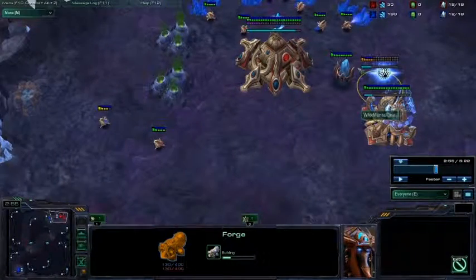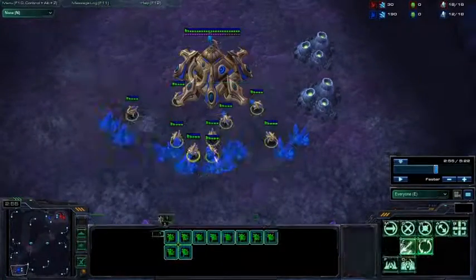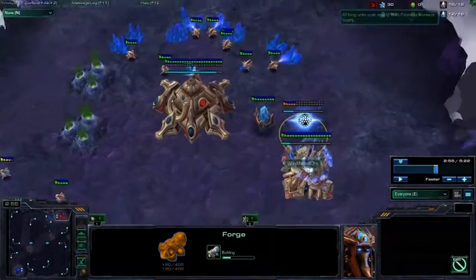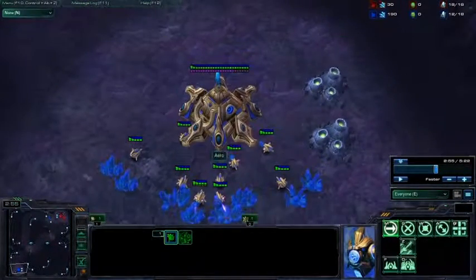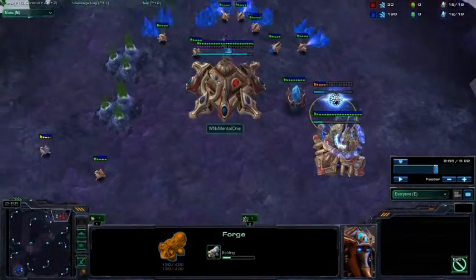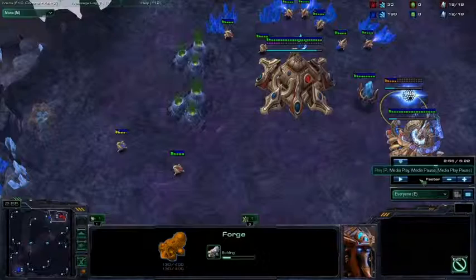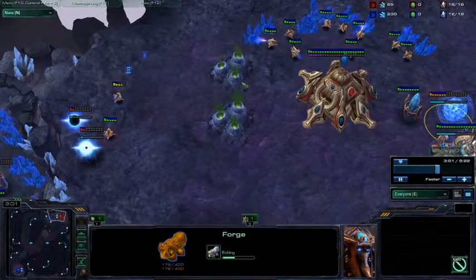My response to this game is a forge. I've been trying to get more into using forges to stop cannon rush and 2-gate. I'm not the biggest fan of it. My goal here is to counter cannon rush him, but I think just getting a stalker out and playing standard is better, because I'm so much more used to using stalkers than cannons.